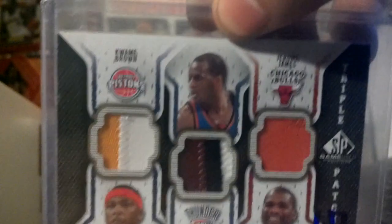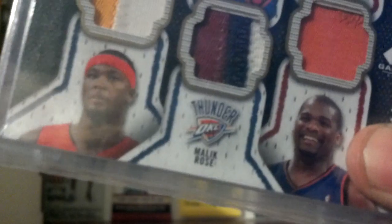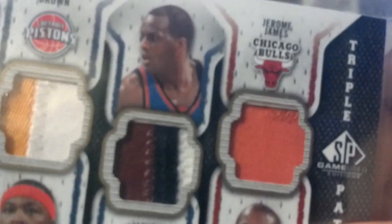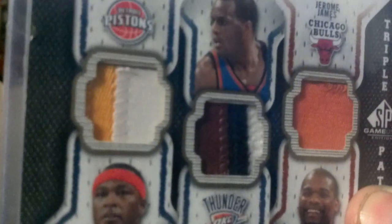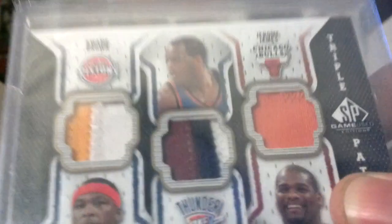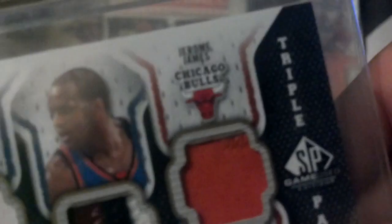Next we have this triple patch — probably not the best players — Kwame Brown, Malik Rose, and Deron James for the Bulls. It's a two-color, two-color, three-color, one-color, but the stitching's up there at the top. Stitching's there, stitching's there, and that's numbered in the corner — 9 of 90. That's probably going to be a hard one to see though.